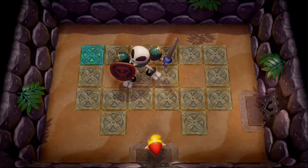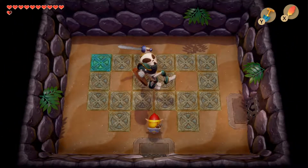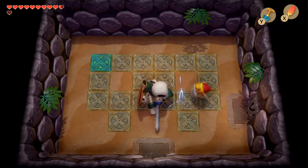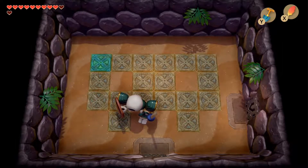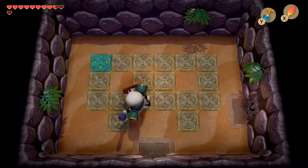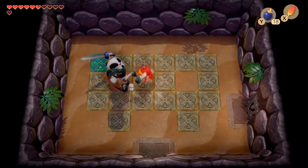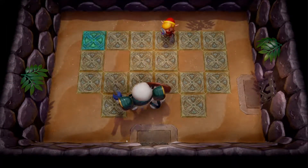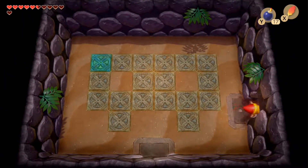Here we meet Master Stalfos for the first time - a recurring mini-boss we fight four times throughout the dungeon. He keeps swinging at you and has a shield to block your attacks. All you have to do is get behind him, hit him once so he crumbles, then use bombs to deal the damage. Nothing else seems to work, so get behind him, knock him down, drop a bomb quickly before he gets back up, and repeat that three times each encounter.